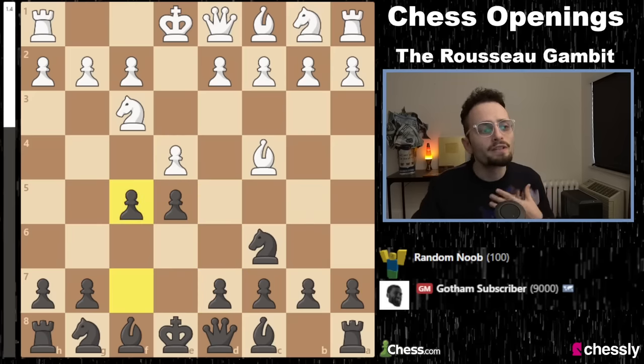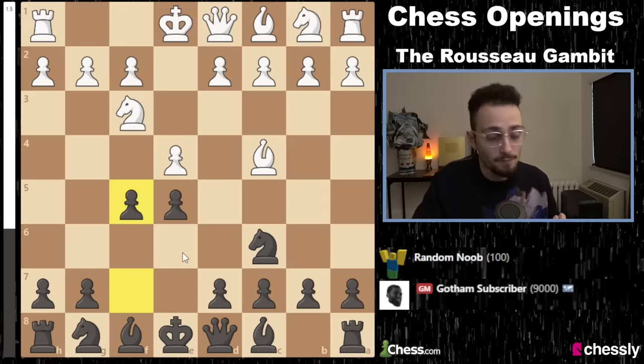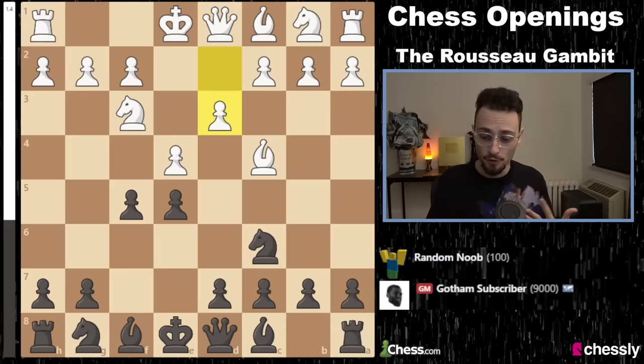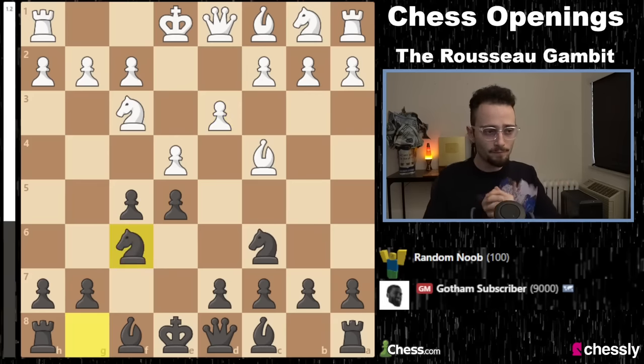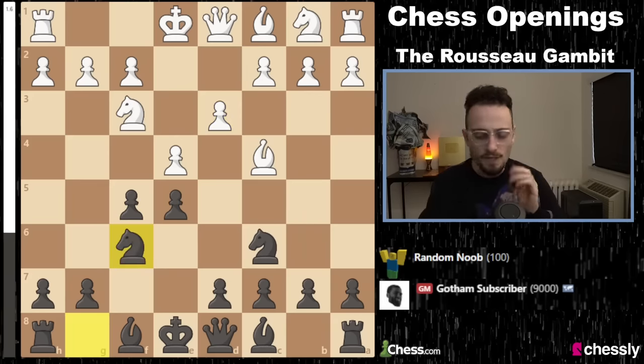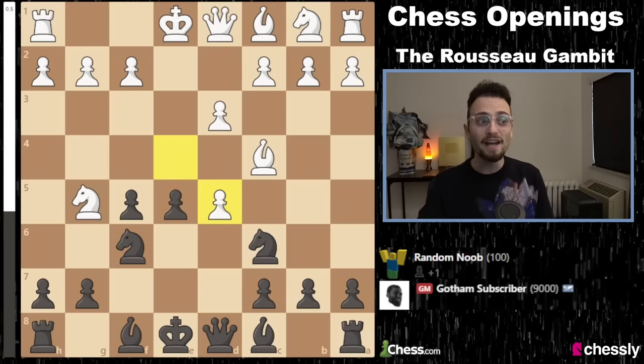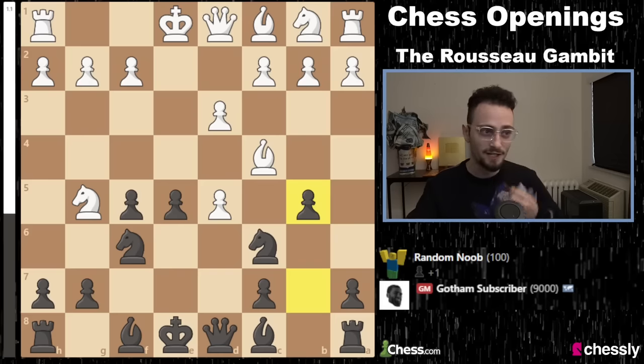The moves that I think you're going to face the most, besides taking, are D3 and D4. It's very human for most players to just defend their center, because that's what they think they're supposed to do. Now you just develop like this. There are various ways white will try Knight G5 to play like this and Knight to F7 — don't be so worried about that. You have D5, and I'd actually like you to play the very aggressive move B5.